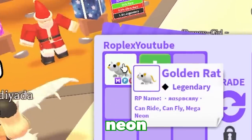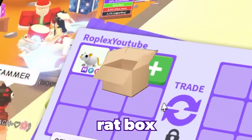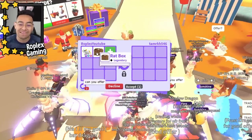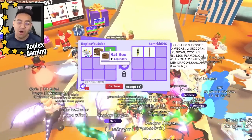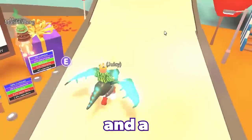This right here is a mega neon golden rat. It is a legendary pet and the only way you could get these are from the rat box, which is no longer in the game — literally been out of the game for years. With this you have the chance of getting a regular rat, which is like the grayish ones that you see, or the golden one.